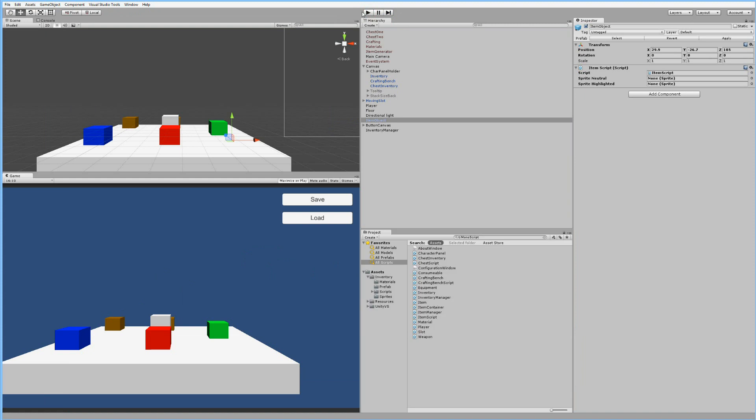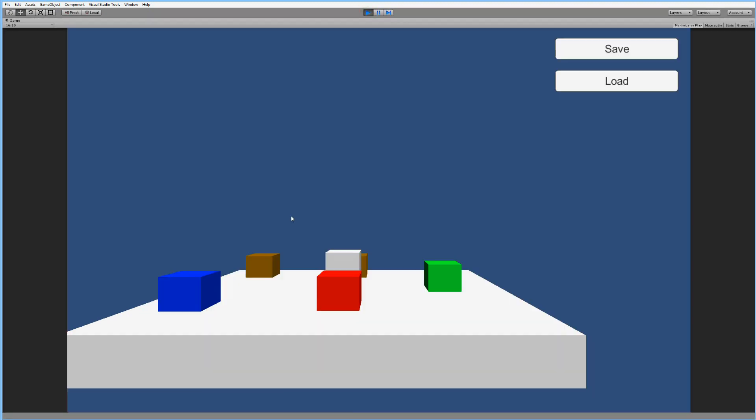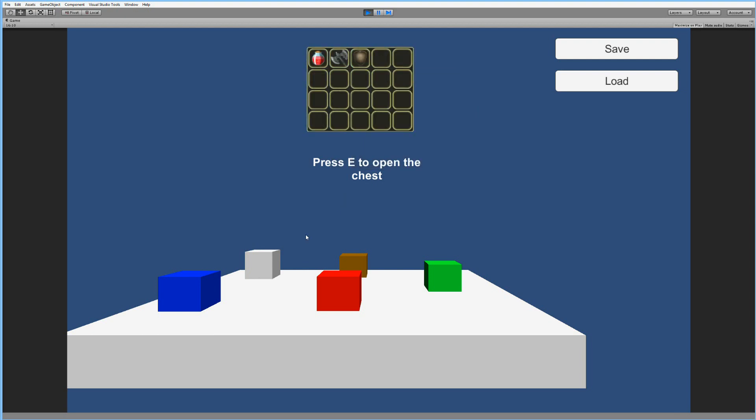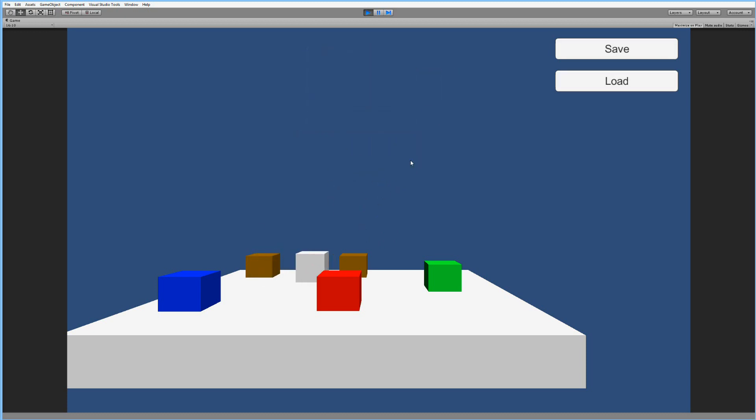We can also verify this by closing our game, opening it again - nothing in the inventory - and clicking load. All the items go into the inventory and all the items are there as expected. So this is what we're going to do in this tutorial series: make sure we can store different items in more chests so you can put more chests in your game.